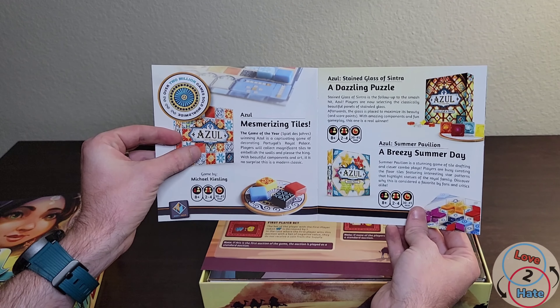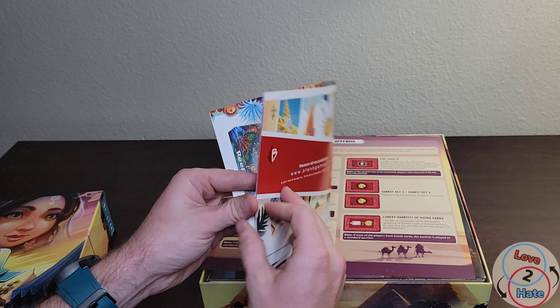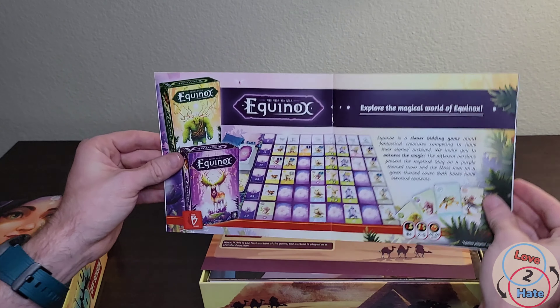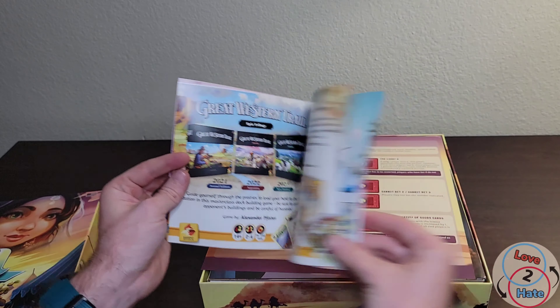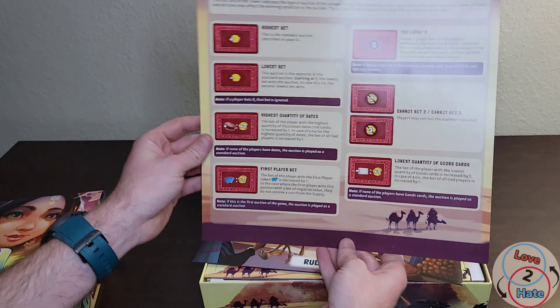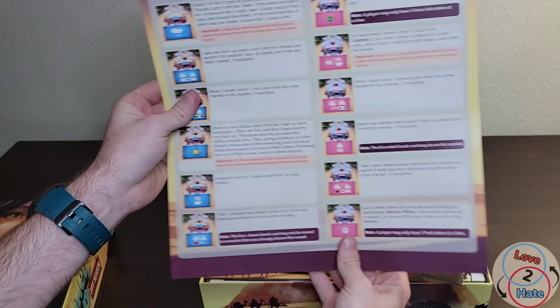Right off the bat we've got some promotional material for their other games. I just learned yesterday that there's going to be a new Azul in the Azul line. Unfortunately here at Gen Con they don't have that available — it will be available in the upcoming months. Equinox was available though, and I'll see about checking that game out and getting a copy as well.